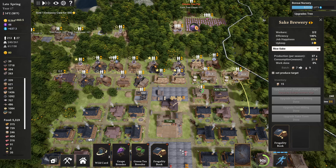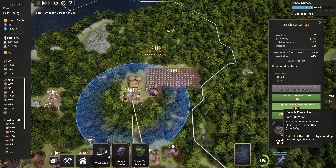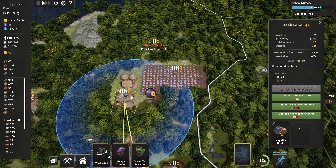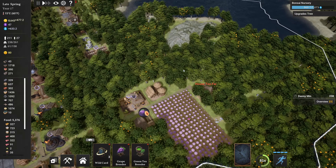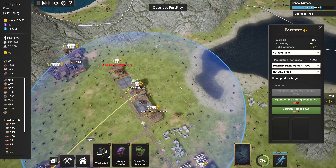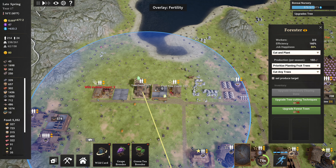Why are buildings no longer costing me money? Well this one is, but it's only 10. We want something that's got a bigger upkeep. See 33 — stick that in there, that brings that right down, save a bit more money. Why have I got no logs again? God damn it, bloody logs.